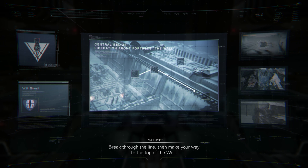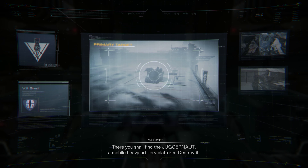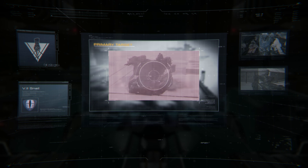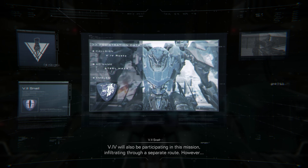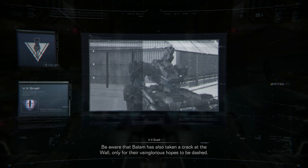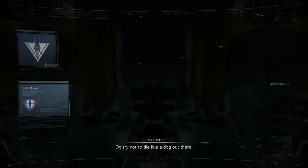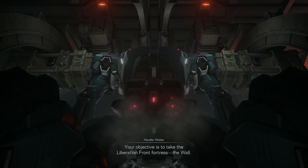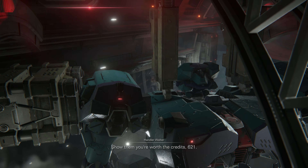Break through the line, then make your way to the top of the wall. There you shall find the Juggernaut, a mobile heavy artillery platform — destroy it. V4 will also be participating in this mission, infiltrating through a separate route. However, be aware that Balaam has also taken a crack at the wall, only for their vainglorious hopes to be dashed. Do try not to die like a dog out there. Your objective is to take the Liberation Front Fortress — the wall. Show them you're worth the credits, 621.